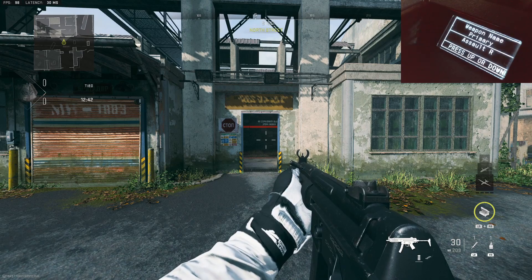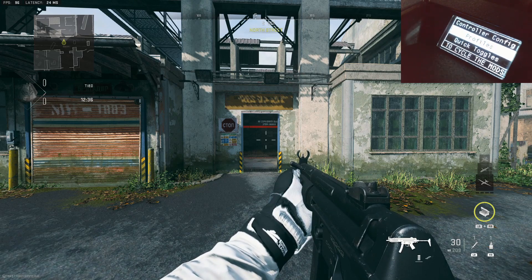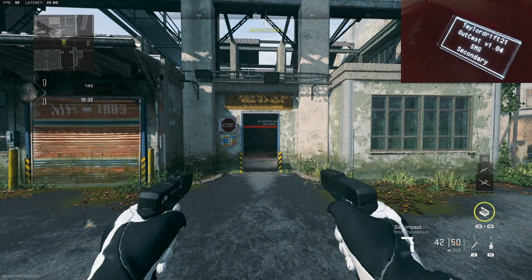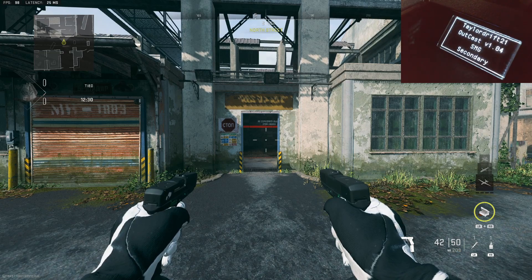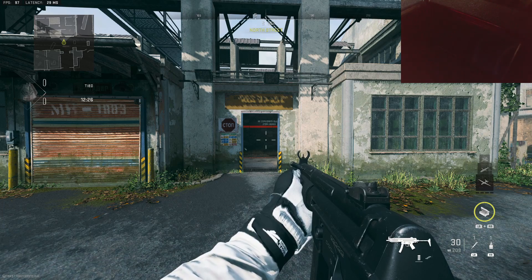Another thing in the profile part of the script is the weapon name. This doesn't change anything except for the name you see at the front of the script. Once I back out, you'll see it says 'Assault R primary,' and when I change, it says 'SMG secondary.' It doesn't change anything besides those letters on the screen — it's not going to affect anti-recoil or anything like that.